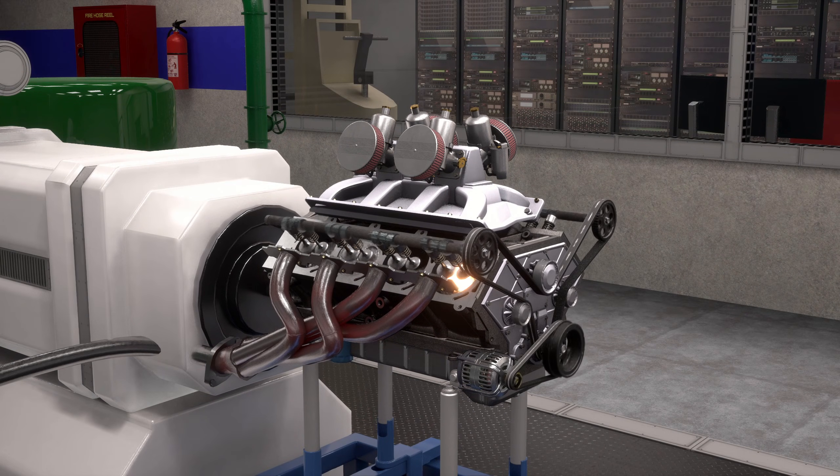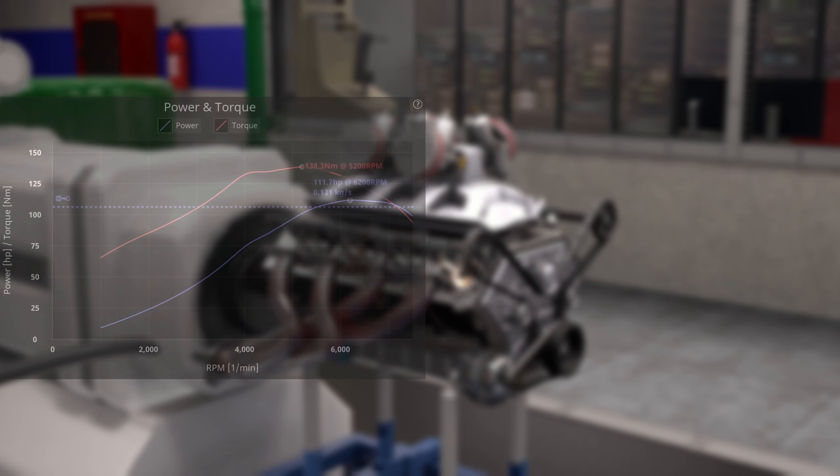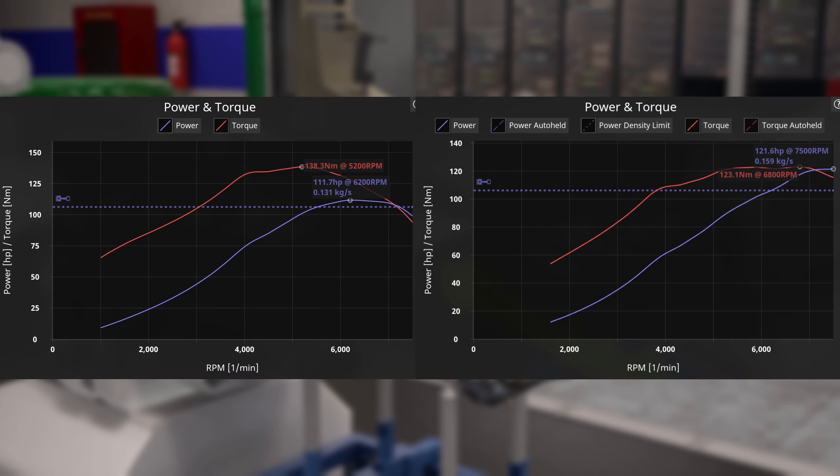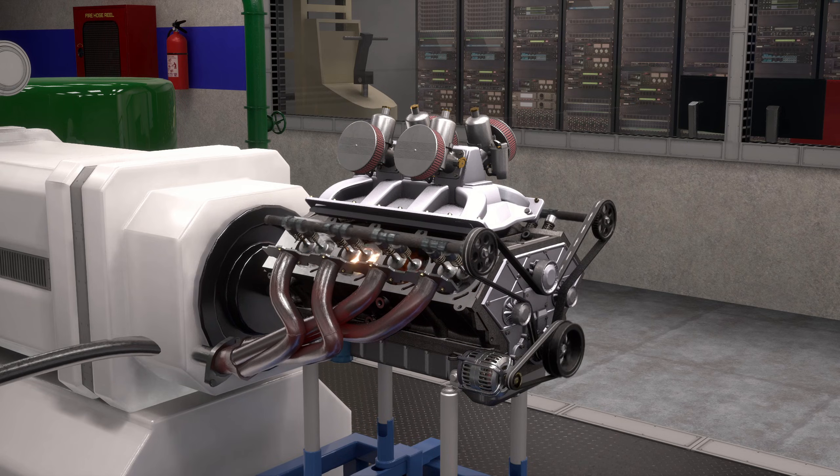There's a really common mistake many players make when building a sporty engine in Automation. Here's what a realistic power curve looks like, and here's what many players build: a Dino Queen. Why do real car manufacturers build engines the way they do? And why are relatively flat torque curves better in most situations? Let's find out.